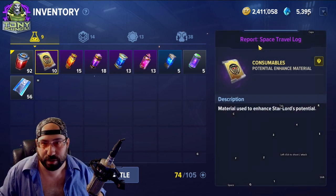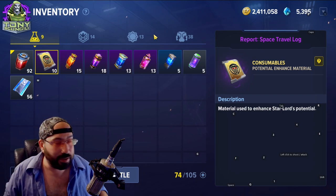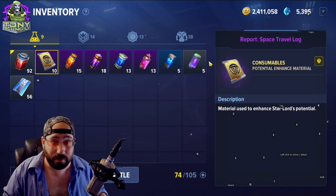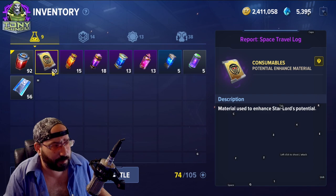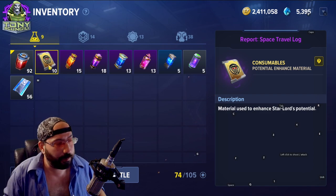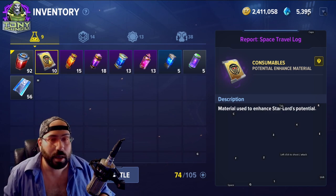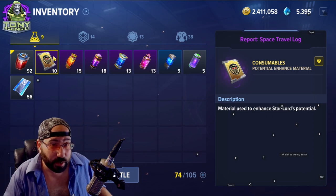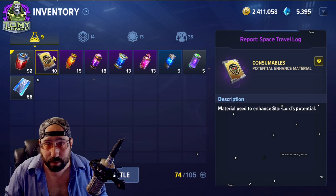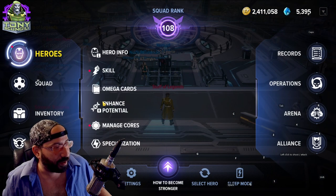Other things you're going to see all the time are reports. Reports are locked to the character — but that doesn't mean you can't store them. One of the ways you can get more resources is by deleting a character you've maxed out and not spending any of the resources on them, putting them in storage. Every character's resources are unique to that character, but there are boxes that give you these types of resources so you can save and open them on whichever character you want to max out.